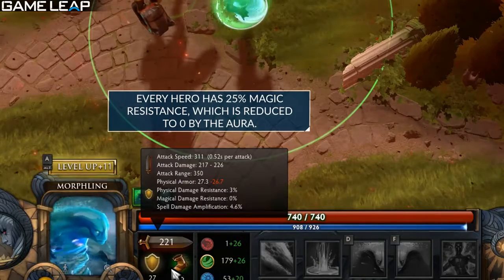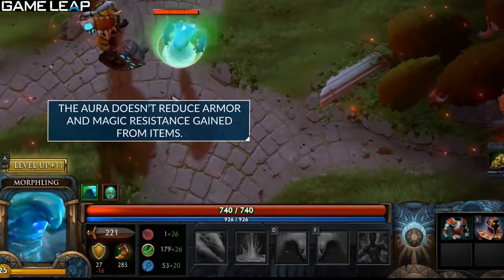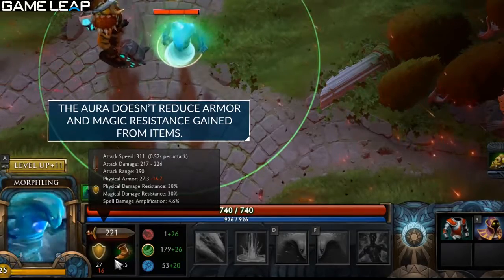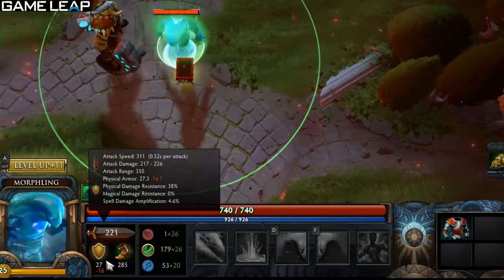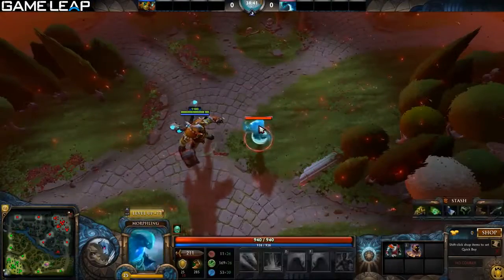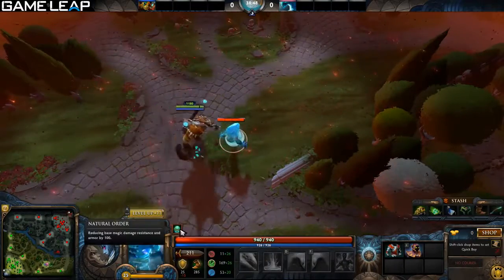All heroes in the game have the same base magic resistance, minus two heroes — Meepo and Visage. So Natural Order lowers magic resistance basically to zero for most heroes at max level. Another thing people don't know is the aura's debuff lingers for one second, so even if your hero leaves the enemy's range, the debuff will stay for one second.